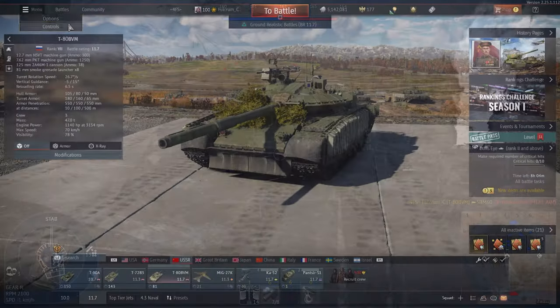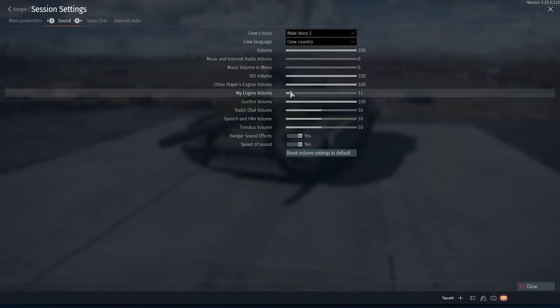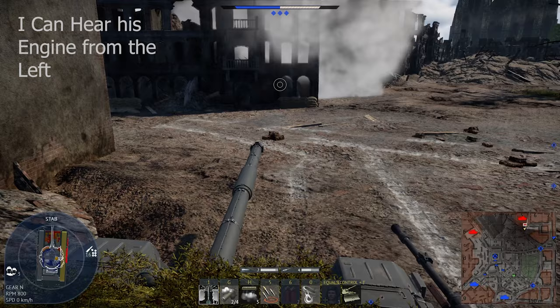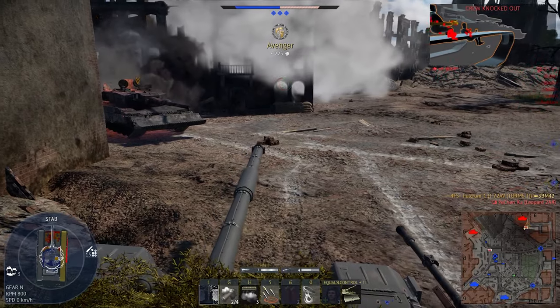Tip number 1: Engine Volume. Go over to options and head towards sound. Make sure to decrease your engine volume all the way to minimal and to increase other players' engine volume to the max. Doing so will allow you to hear players from a far distance rather than just hearing your own engine.